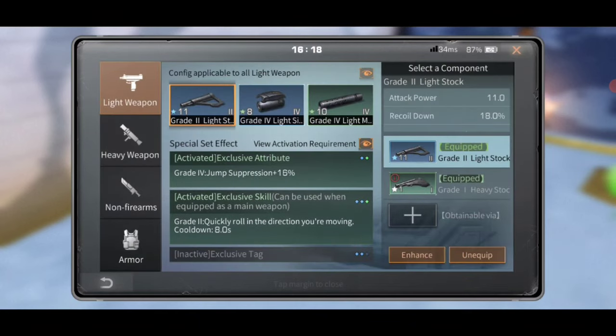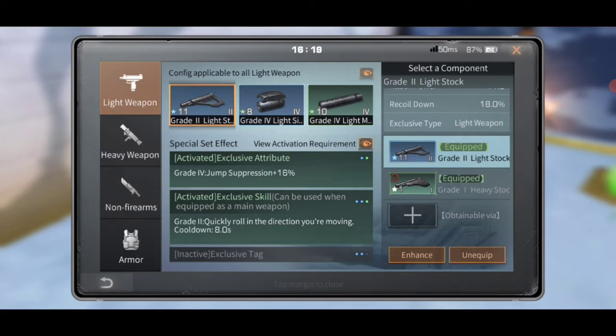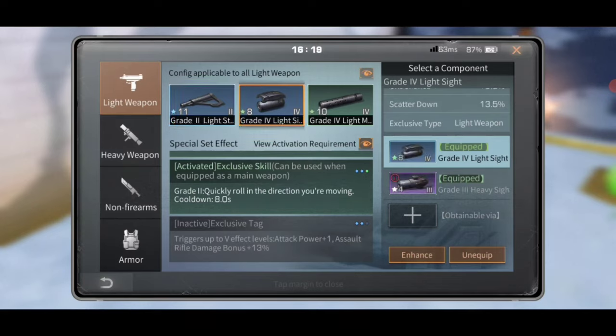You want these accessories — these things give very good bonuses. As you can see, this grade two blue stock has increased my attack power by 11, decreased my recoil by 18%, and gives jump suppression plus 16%. And I get a roll on it. If I get my barrel up to at least a grade two blue, I'll also get a damage bonus too.